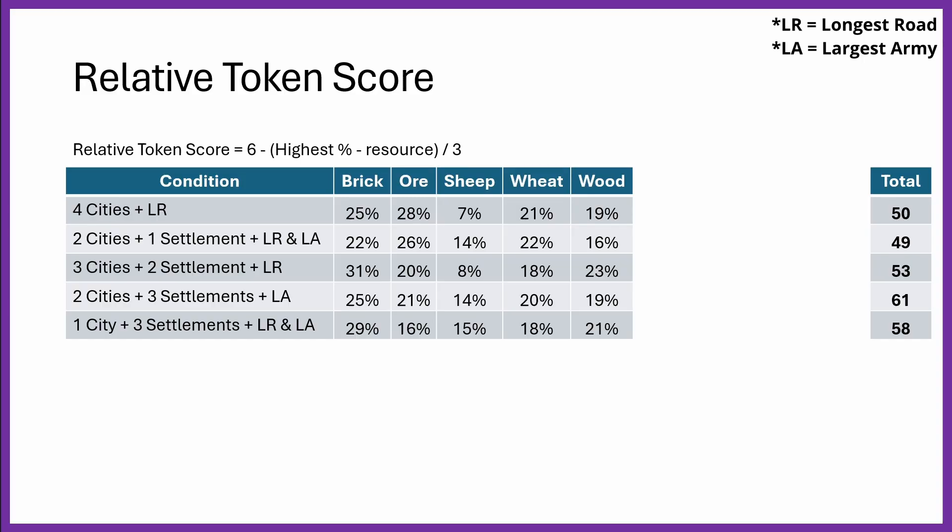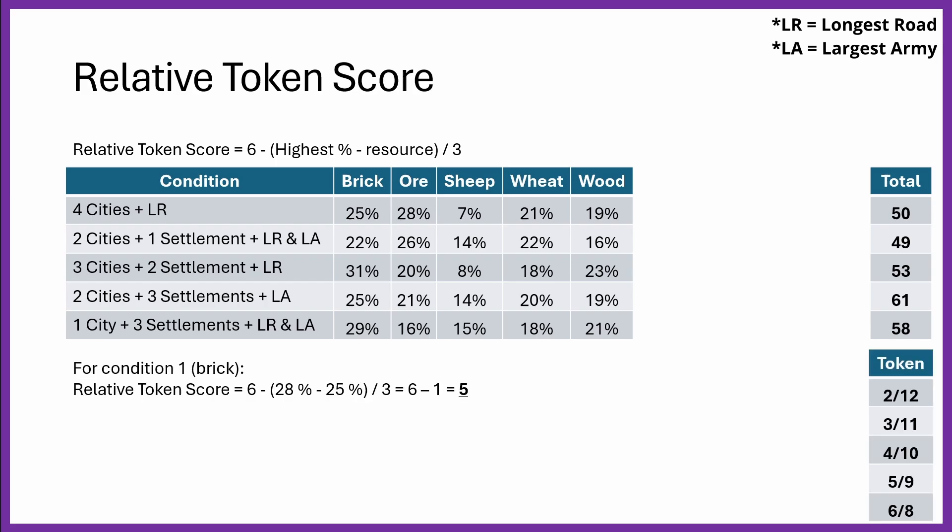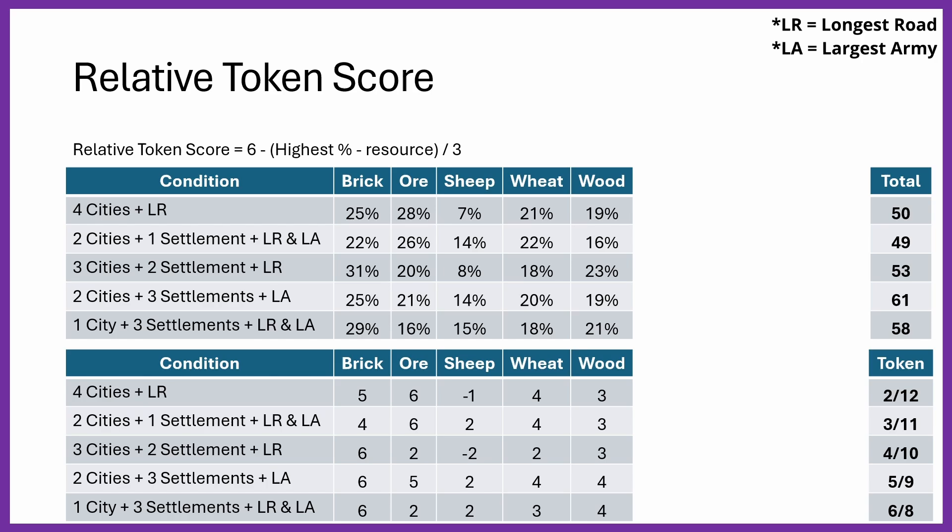Now we need to look at the relative token score — a measure of what token level we need on our hex for it to be worth it for each win condition. The formula is: 6 minus (the highest resource percentage for that win condition minus the resource percentage we're looking at), divided by 3. For example, for brick in win condition 1: 6 minus (28% ore minus 25% brick) divided by 3 equals 6 minus 1, which equals 5. So for brick you should aim for a token of 5 or 9 (its opposite). Calculating this across all win conditions reveals some interesting results — for conditions 1 and 3, sheep scores negative, meaning it's so unimportant that you're better off ignoring it entirely. Tokens at 5 or 6 are highly valued, 3 or 4 are middle ground, and a 2 means take it if you have it but don't aim for it. If you've enjoyed the video so far, please hit the like button.